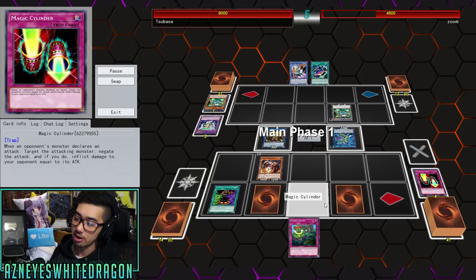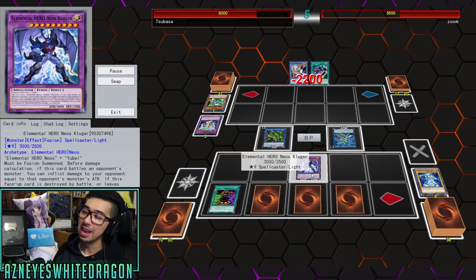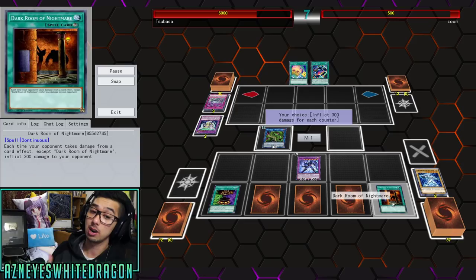Magic Cylinder is like one of the best cards in time — from what I understand people still run it. There's also Emergency Provisions, for people that are really setting up to stall. That does happen in Yugioh. We're seeing Neos Kluger again — every time I see this card I think it's gonna be Red-Eyes Dragon, but not today. Right now he's already got the Cauldron of the Old Man, so his opponent's set card doesn't really matter. We've also seen Dark Room of Nightmare.